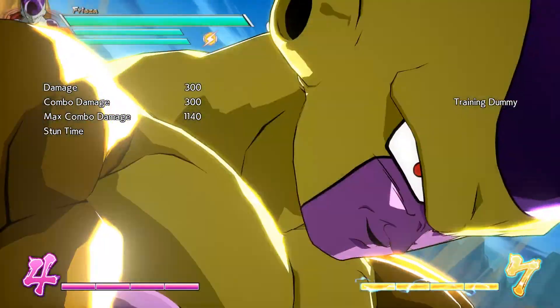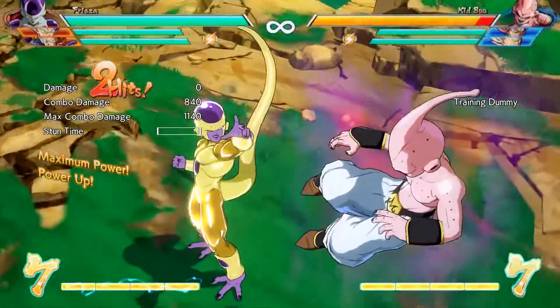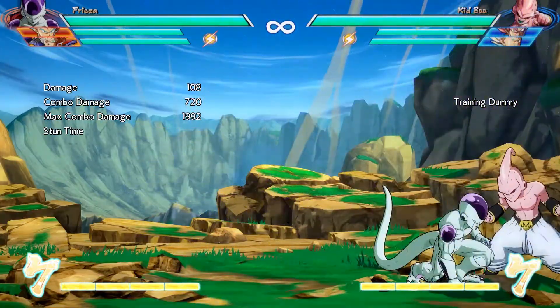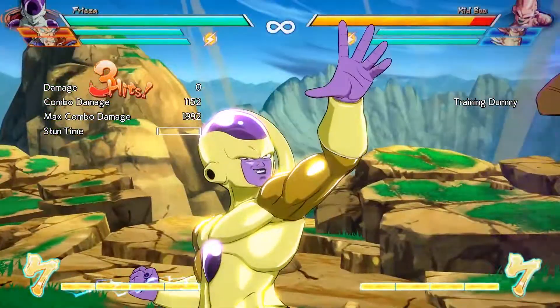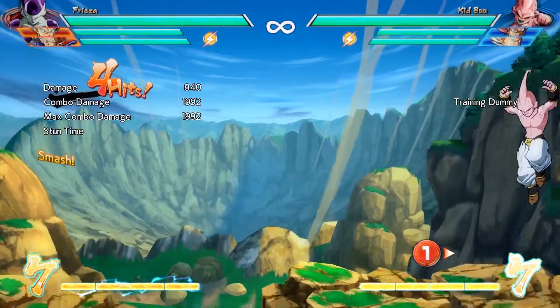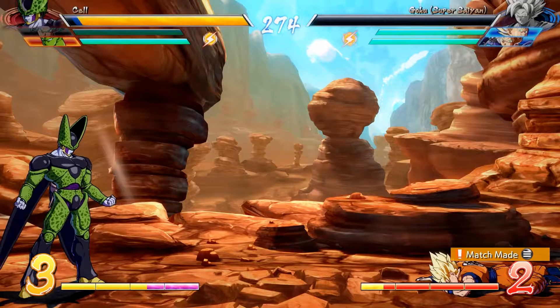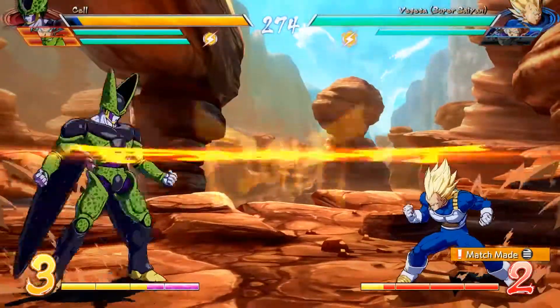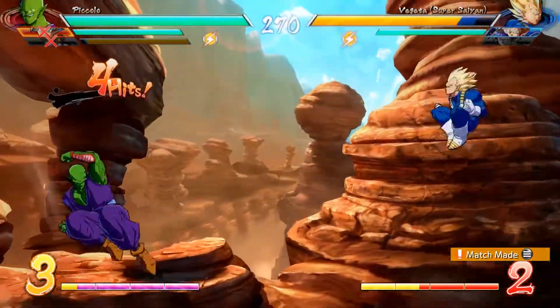And last but not the least, Golden Frieza. Golden Frieza is good for close combat but be warned that it takes its toll after coming back to normal form. For Golden Frieza, all you have to do is pull the LS from bottom to left and then press RT. Note that Nova Strike in Golden Frieza form takes up to 3 ki gauges, while other attacks take up to 1 ki gauge, so be sure to keep that in mind.